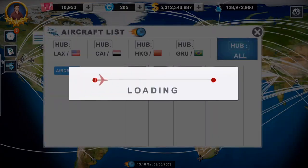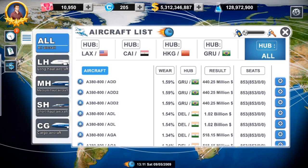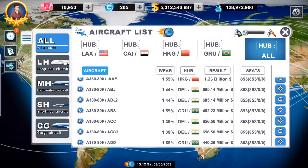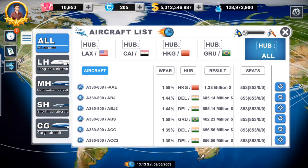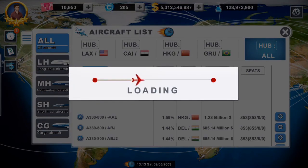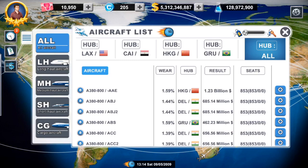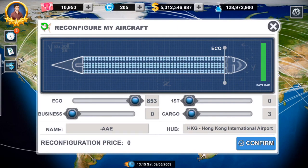You'll notice that all of my planes are A380-800s pretty well. There's a couple routes where, as a secondary plane, I had another long haul plane just to pick up the extra leftover capacity. Almost every one of my planes here on the side is 853. Let's click on this first one — this guy's going from Hong Kong to AAE. Let's go to the configure screen. This is the largest plane in the game as of right now, and I have it maxed out at 853 economy seats.